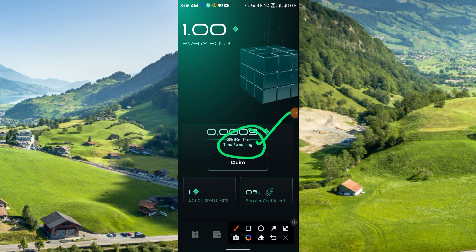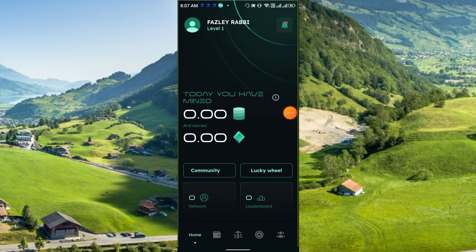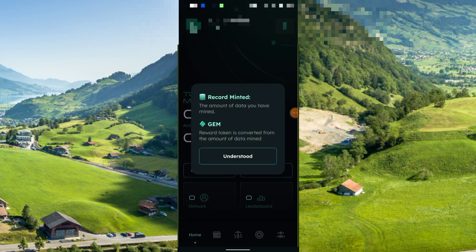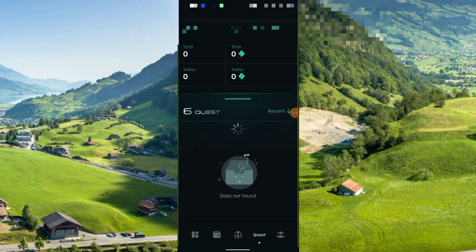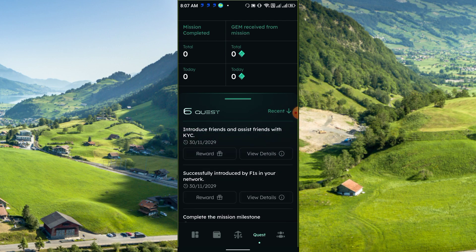Here you can see the countdown, basic harvest rate, booster, and friends. It shows how much you have mined today. The gem reward token is converted from the amount of data you have mined, and you are also continuously earning gems.